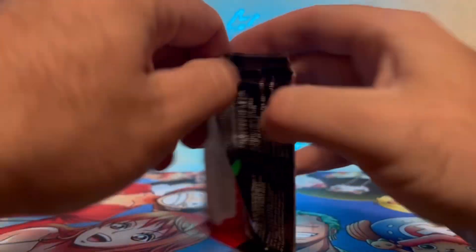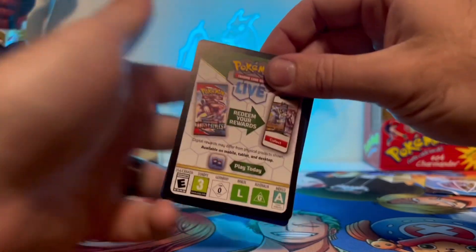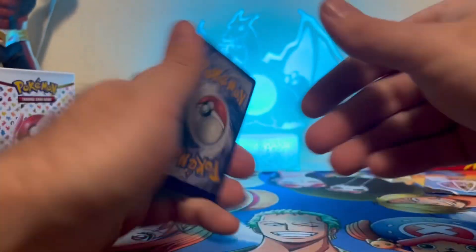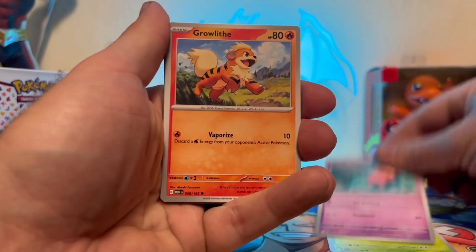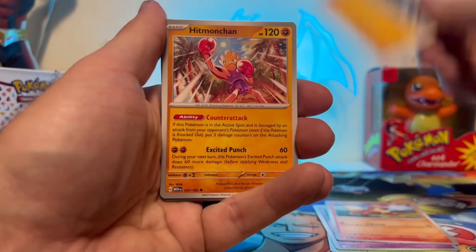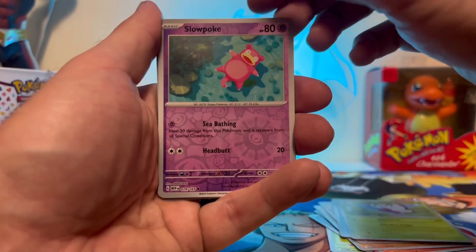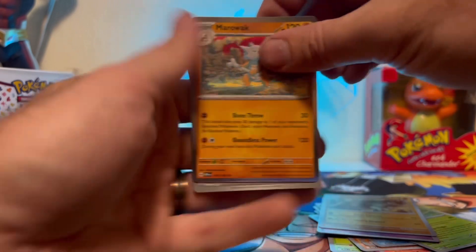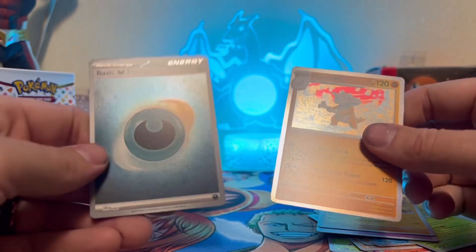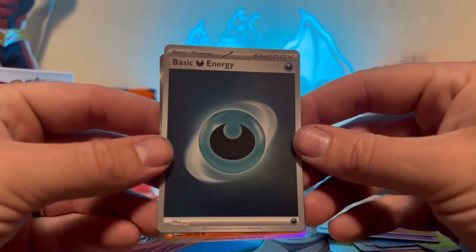I don't know what cards you guys want to pull from this set, but this is one set I will be trying to complete in full. It's your code card. Got ourselves a Bulbasaur, Slowpoke, Growlite, Geodude, Hitmonchan, Butterfree, Slowpoke Reverse, Graveler Reverse, and a Marowak — and a shiny dark energy right there!